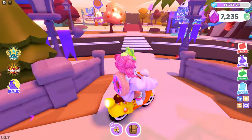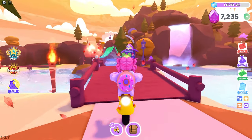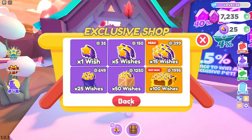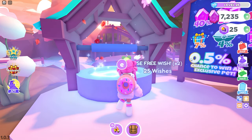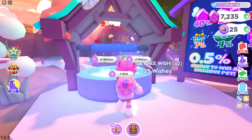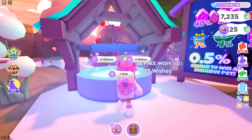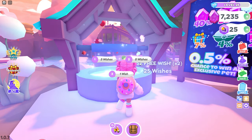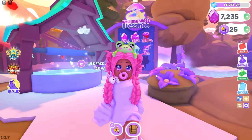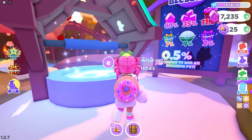Alright, so first things first, let's go ahead and check out the Wishing Well pet, the Slime Dragon! Now I believe I just have two wishes — yeah, I have two wishes. Alright guys, so I bought some wishes! We have 25 wishes times 2. Before we were able to do one wish at a time, but now we can do three wishes or five wishes. If you are doing 100 wishes, five wishes is going to be your best bet. I really like this feature because as a YouTuber, making wishes at the Wishing Well can take forever if you're filming a video. Let's go ahead and try out the three wishes.